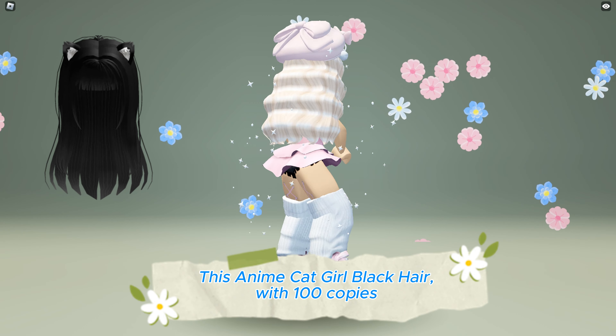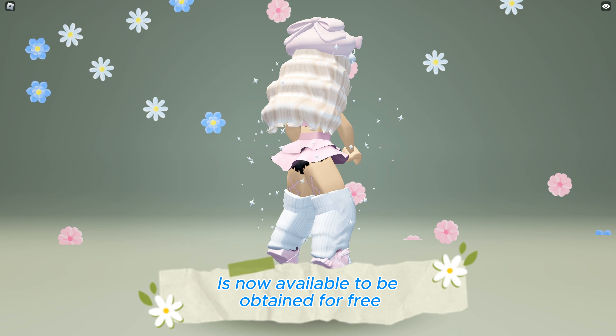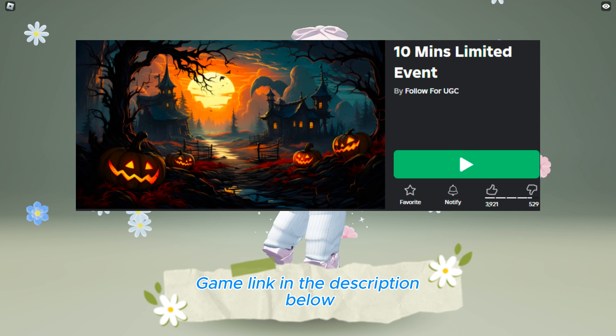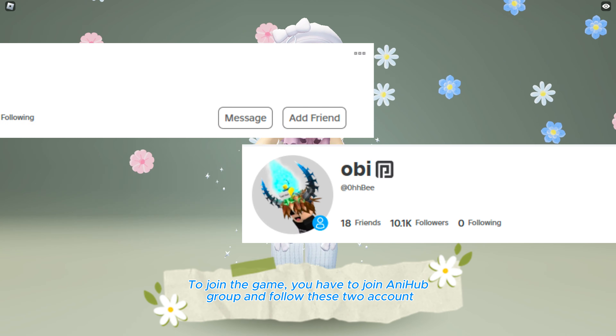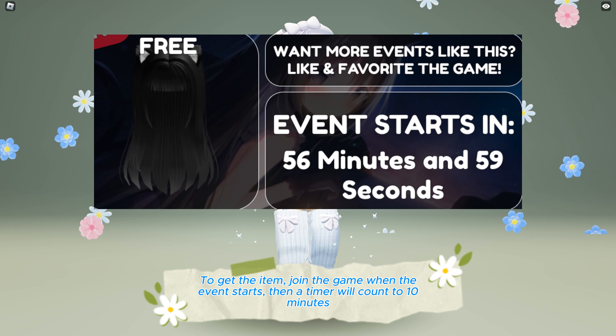This anime cat girl with black hair — 100 copies — is now available to be obtained for free at a 10-minute limited event. Game link is in the description below. To join the game, you have to join a hub group and follow these two accounts to get the item.